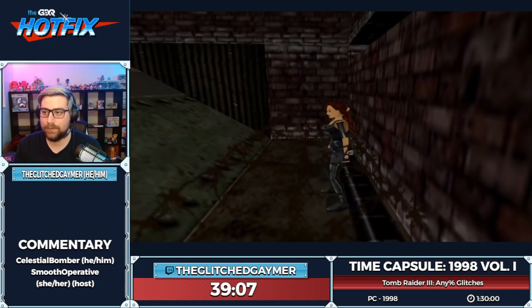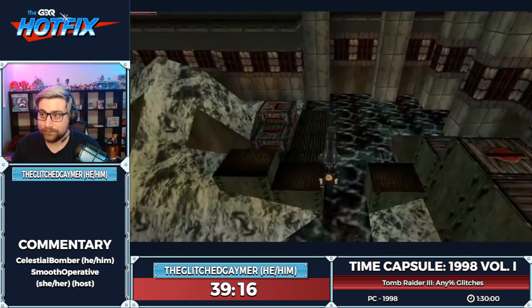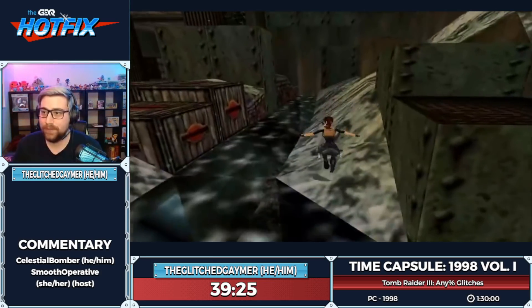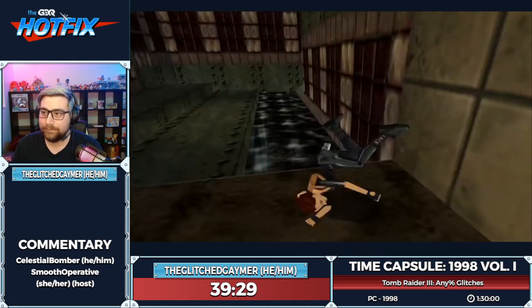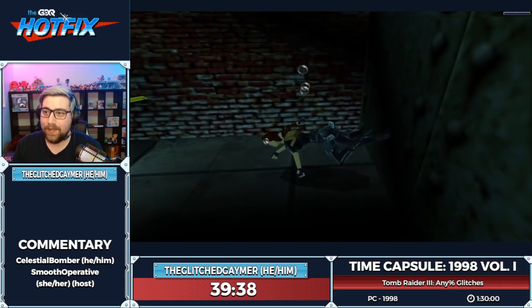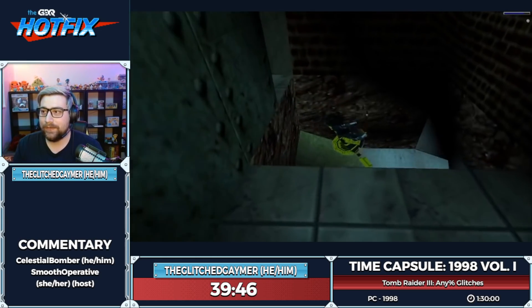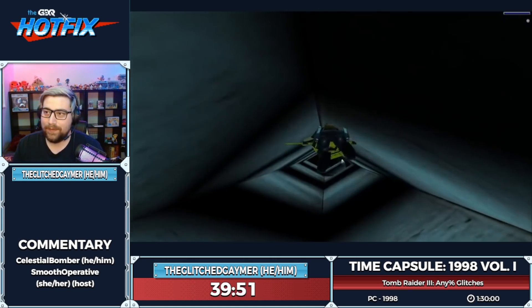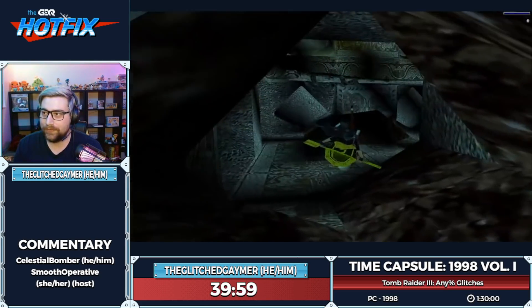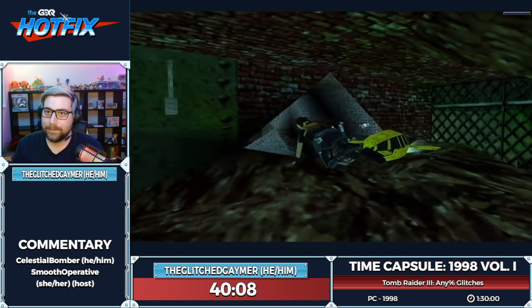We're not going to get the embalming fluid — we're really busy. We dive over the barbed wire — the other barbed wire is safe. We go under here and get something called the UPV — the Underwater Propulsion Vehicle. It lets us go a little faster in water, and there's a nice little surprise later on.